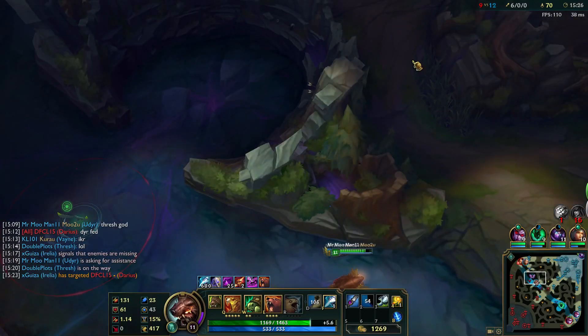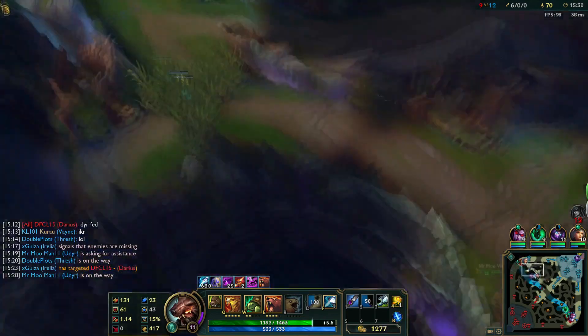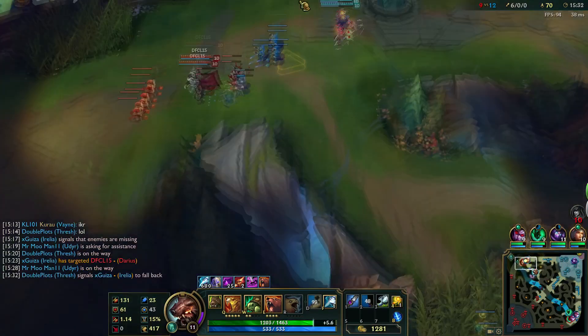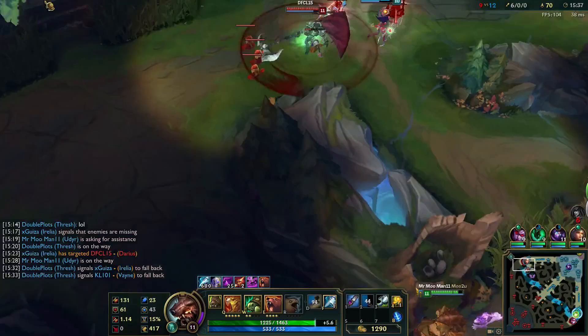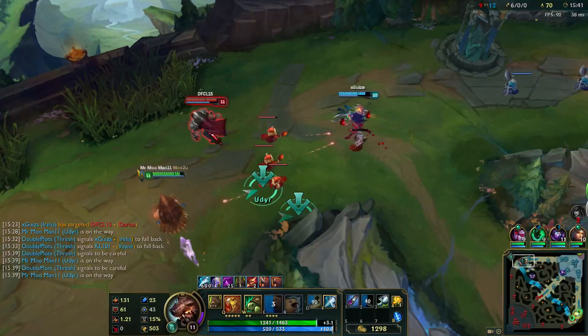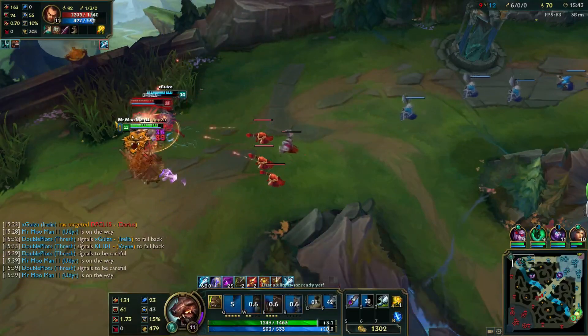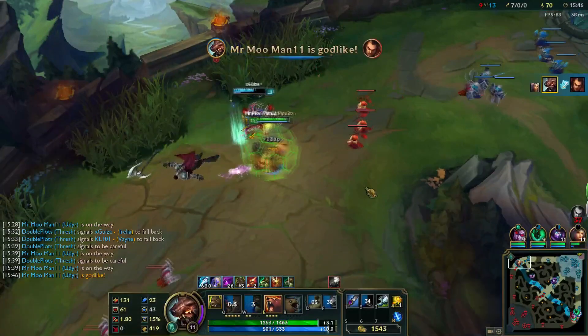Now that Mega Scuttle only gives you two stacks instead of five, it's not as pressing that you go there right away. After you stun Darius, finish him off with the help of your teammate. As always, flash your tier 5 mastery so they know who's really in charge.